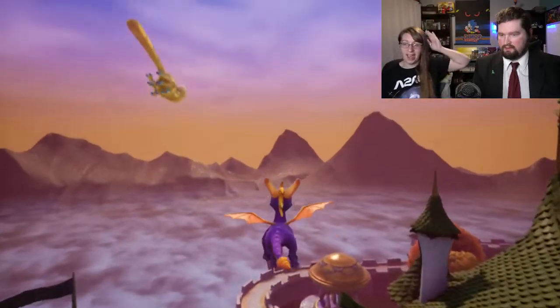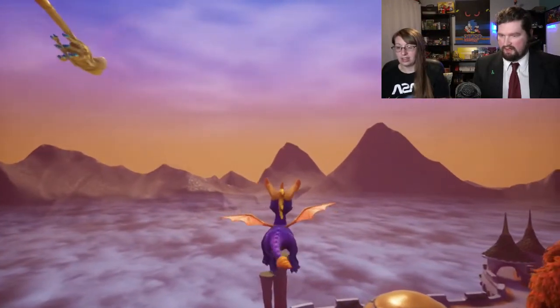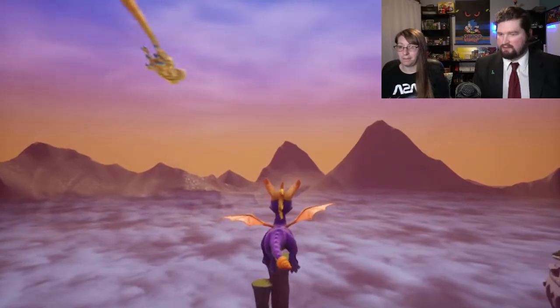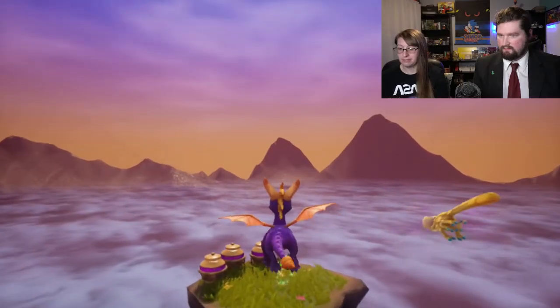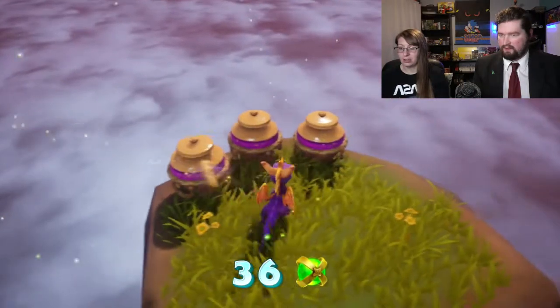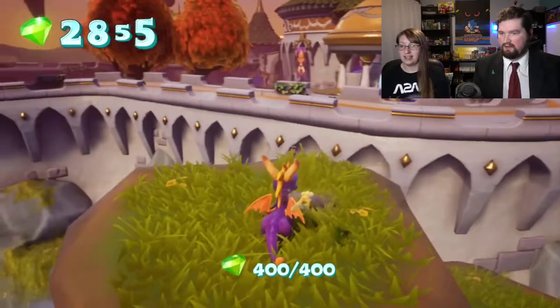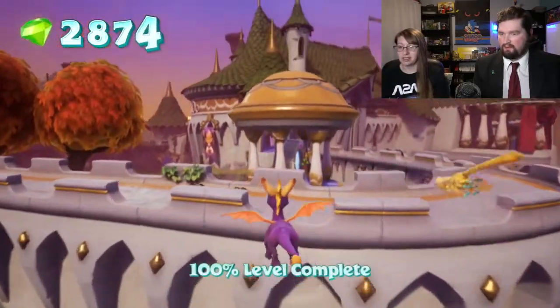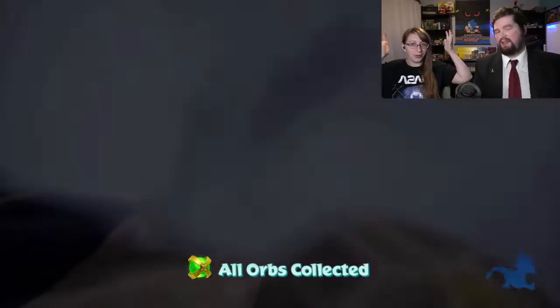Do we fly from here or do we get on the roof? I think we fly from here. This looks good. You have enough height. You'll make it. There we go! Yay! And we got everything. Now you got all the gems. Level 100% complete. And we can fall. Woohoo! Fantastic. We did the thing!